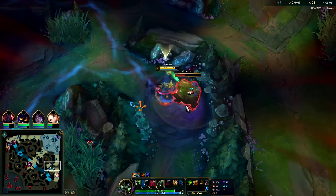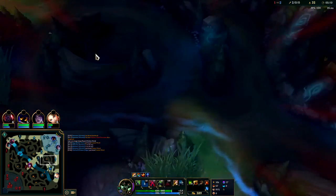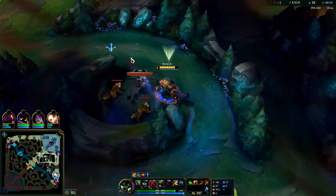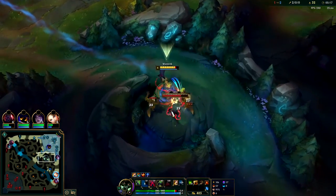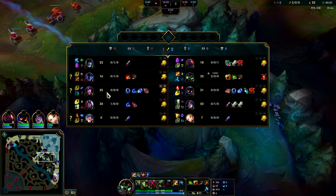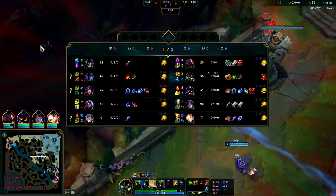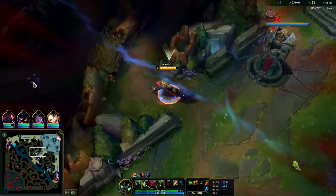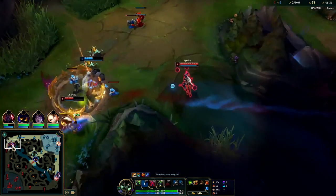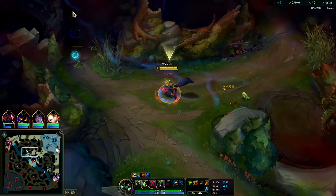Grievous Wounds has been way over-nerfed — it's practically useless to build on most champions. Thornmail in particular is absolute trash unless you're a champion that directly scales off of armor like Malphite or Rammus. Building Thornmail on Warwick is not very good. You'd only want Thornmail on Warwick if they're super physical damage heavy and they have a bunch of self-healing. This game they have Sona, Syndra, and even Varus has decent magic damage, so Thornmail wouldn't be great here.